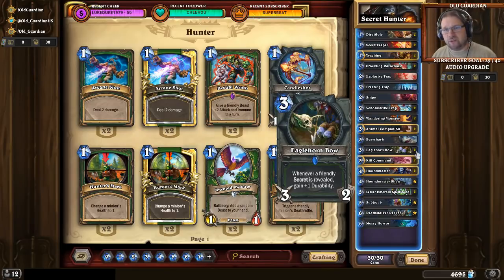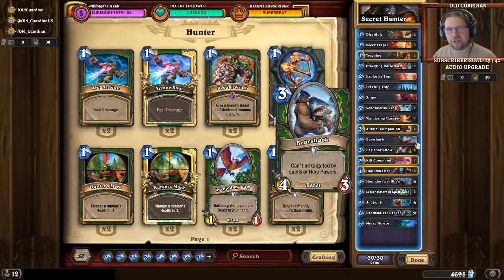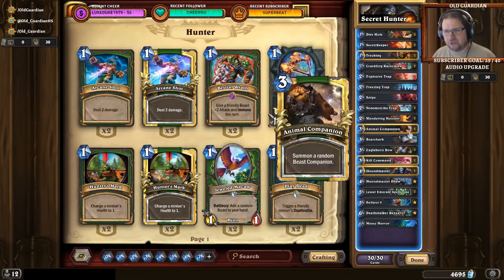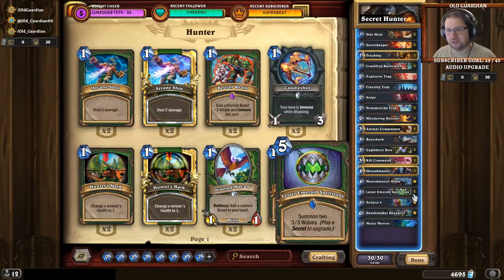If everything is going nicely along the curve, on four there are again some powerful plays — Houndmaster into Bear Shark is my favorite thing to do against Druid, it's incredibly powerful. Houndmaster into any of the Animal Companions is still pretty good. And Houndmaster Shaw: a 3/6 stat line for 4 mana is quite powerful. Because it gives all your other minions Rush, if you can play Shaw and the opponent can't remove it, and then play Spellstone afterwards, you're going to get a bunch of 3/3 Rush beasts on the board.